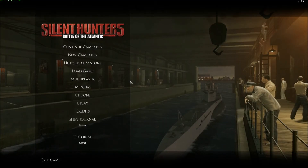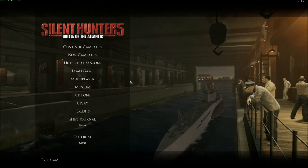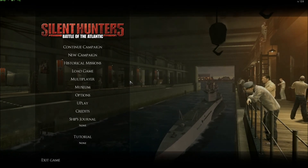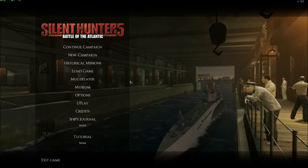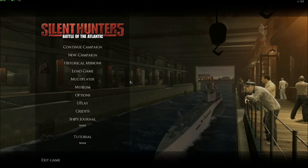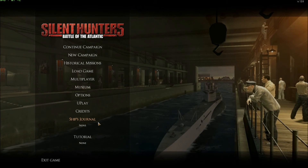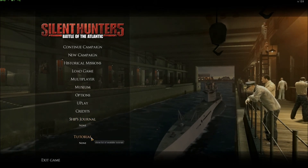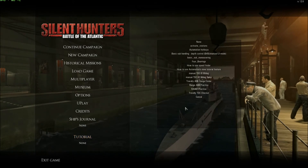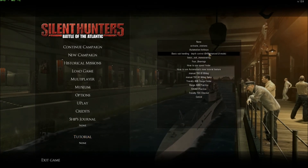Here we are in the My Menu. I wanted to explain how to play with the automation tutorials. I will suggest you to download and install the Trevally tutorials all in one - he made a lot of nice, very well-done and well-explained tutorials. You can learn a lot of things from there. So we go here, Tutorial, click, and here I have all the tutorials that I had installed in my game.